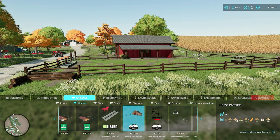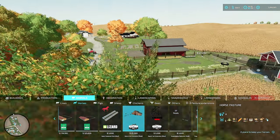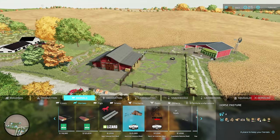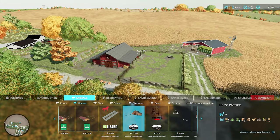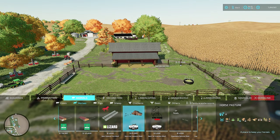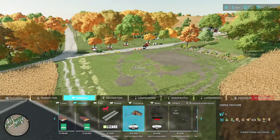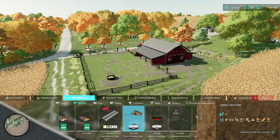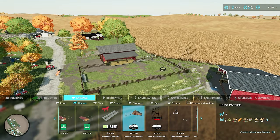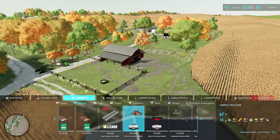So to start, this is the original Elk Mountain Modding horse pasture - one of my favorite horse pastures. Elk Mountain does some really amazing mods and maps. This mod is really old - I think it's multiple years old. It came out many revisions ago in the game, well before this Hubbard 16x map existed.